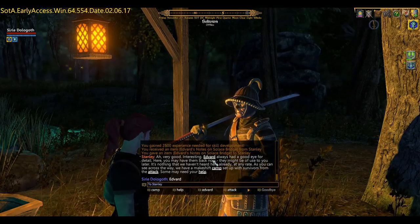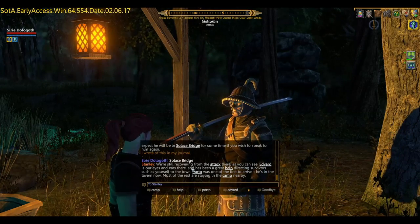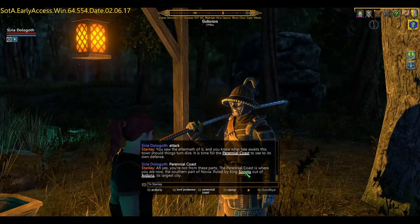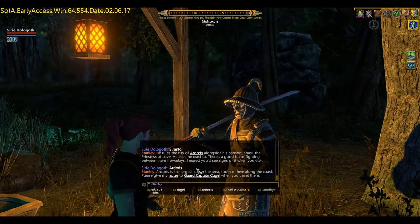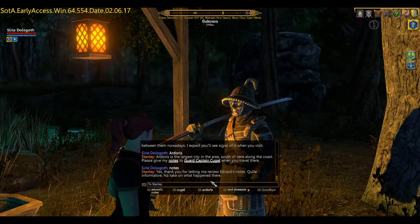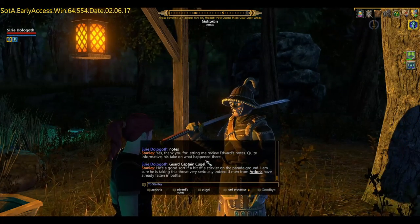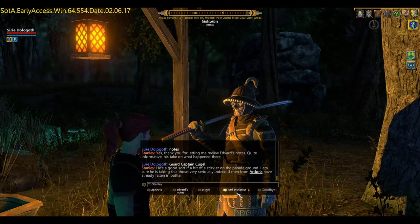I'll be coming across trainers in the village very shortly. There are a lot of interesting areas to consider - we've got the Perennial Coast, the city of Doris, the ruler Sorrento, a couple of guards name-dropped, and some refugees nearby who might have interesting information. I've got a fetch-and-carry quest to take some notes to Captain Cutjaw in Ardoris, so we definitely know we need to go there. There's also a strong hint we might want to return to where we started.